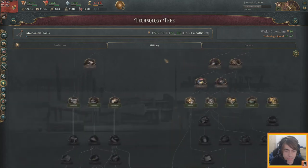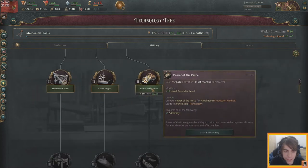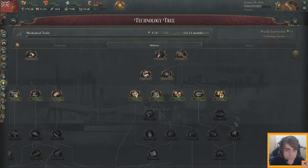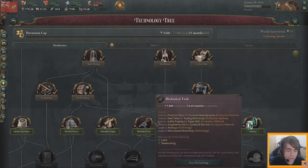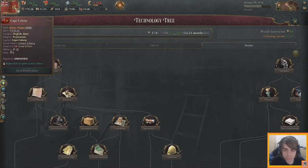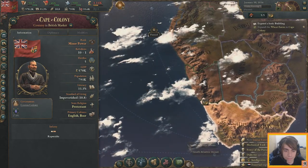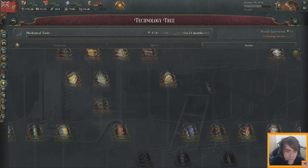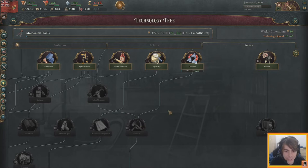Looking at military technology — percussion cap is available, and there's a distinction between naval technology and land technology. Since we are under the overlordship of Great Britain, we don't have to worry about the military right away and can focus on technology. Society techs include nationalism, egalitarianism, pharmaceutical, psychiatry, and dialectics — which leads to socialism.